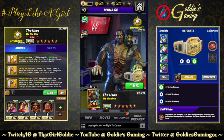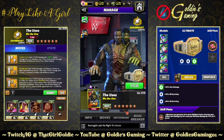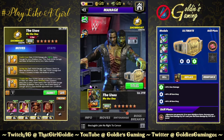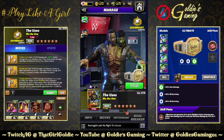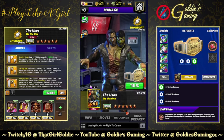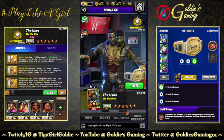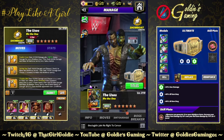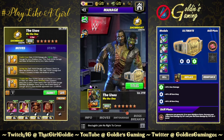Hey everybody, Goldie here, and today we are concluding the Undead Outlaws five-week-long contest with a special character — not one but two. We have the Two So's, folks. I came up with that all by myself, don't at me. We have Jimmy and Jay, aka The Usos.